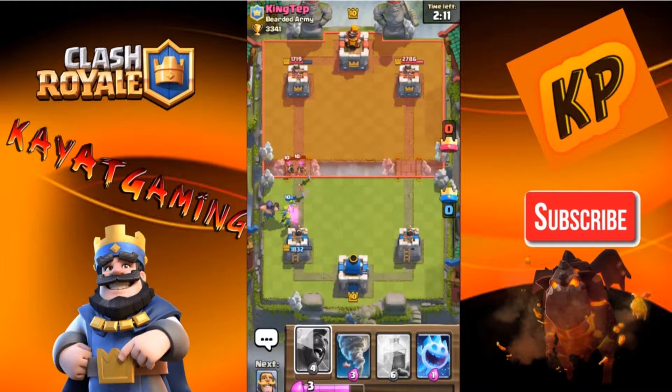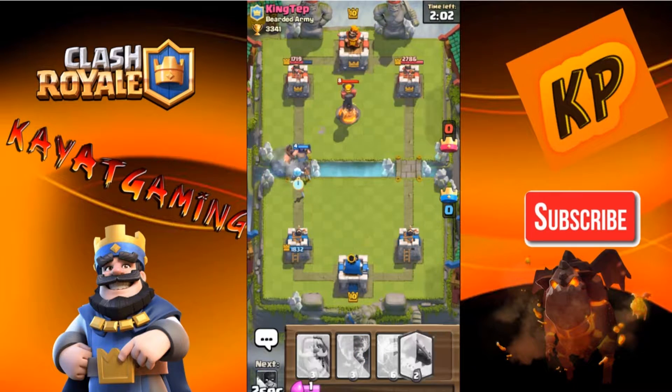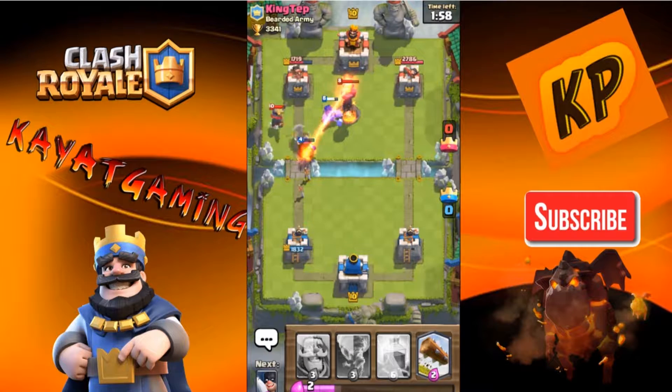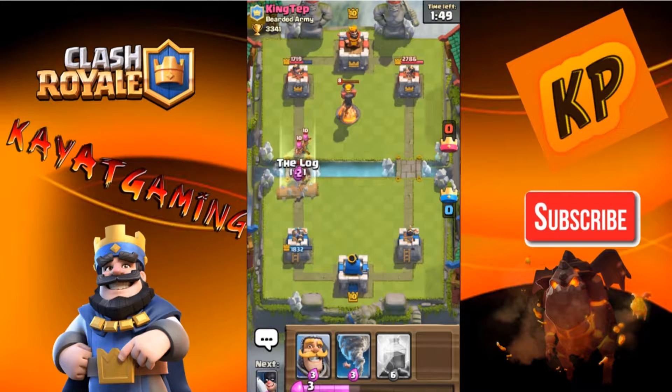Let me try to get my Hog Rider in. Ice Spirit — that should do the trick. The Knight... wait. The Phototaur got distracted by the Executioner, but the Hog Rider did not do anything. So that was a good damage trade-off.